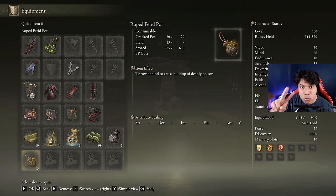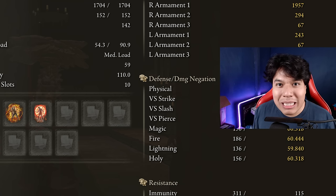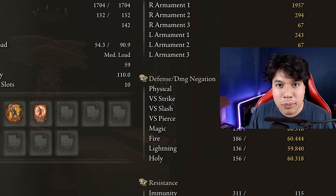In order to obtain the max performance of this weapon and to have an optimal build we are going to use 50 on Vigor, 26 on Mind, 40 on Endurance, 33 on Strength and Dexterity, and 80 on Faith. Golden Vow and Halo of Shabriri are going to be our main buffs, but Flame Grant Me Strength is a great alternative too. I have my Scadutree Blessing at level 20, and if you want to take this build to the latest part of the DLC I strongly recommend you to have it at that level as well.